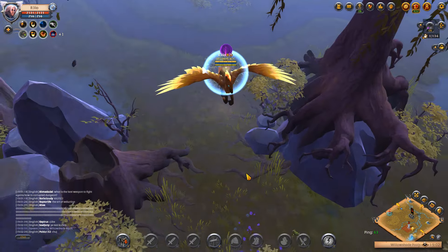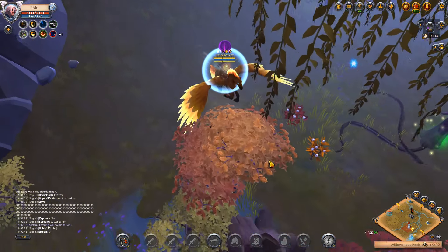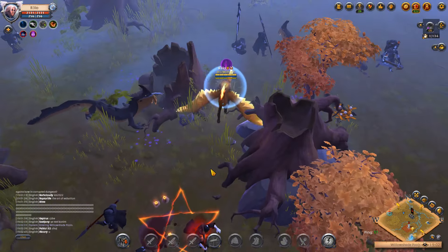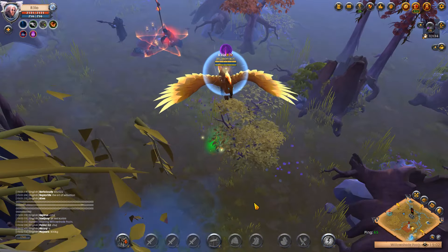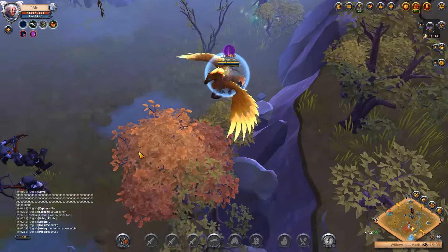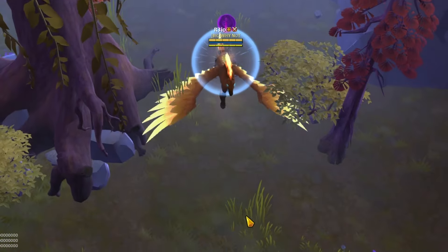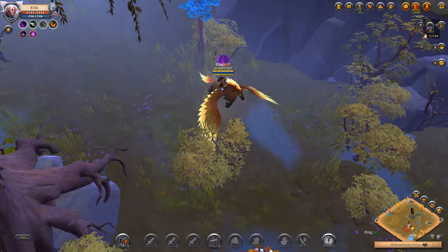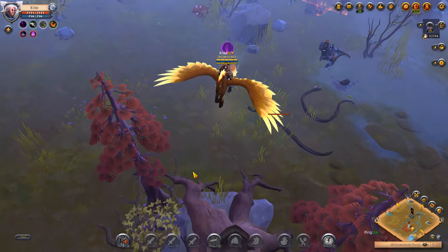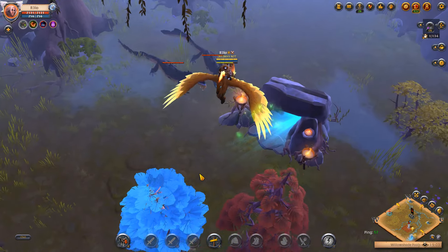Our targets are going to be open world mobs — these are like lone enemies that basically just sit on their own in random spots on the map. You just search for them, it's easy to find. These groups, like the ones I'm passing right now, you can just dismount and beat them up. Now once we reach the tier 7 zones the mobs are going to be a little bit stronger, but we can kill them and get a lot of fame and silver — it's like 1.5k silver per mob if you pick the good ones.